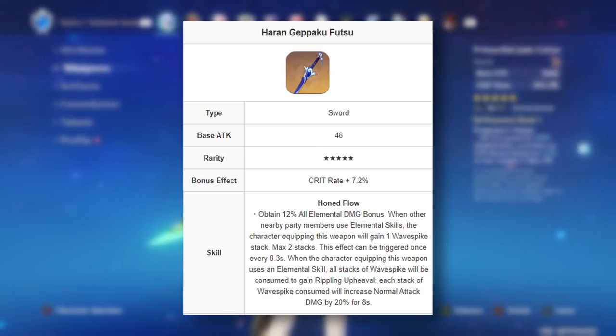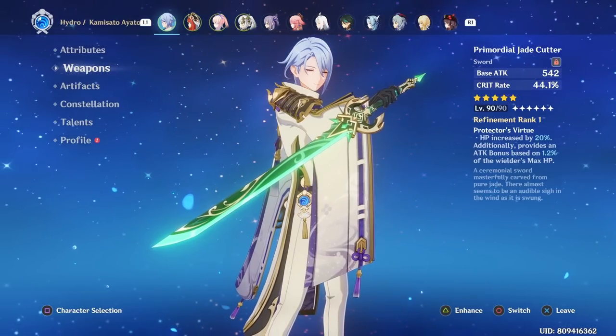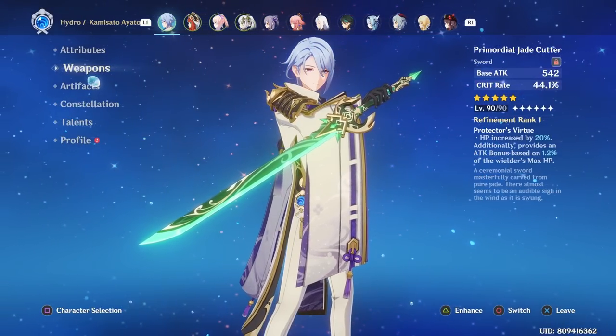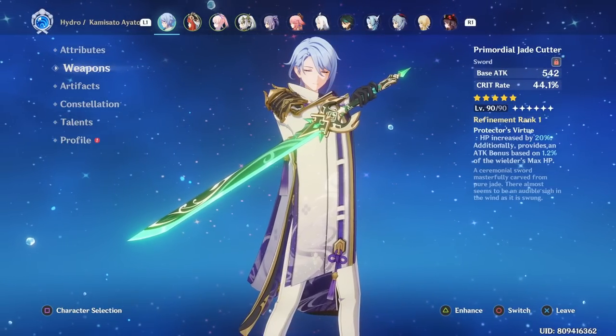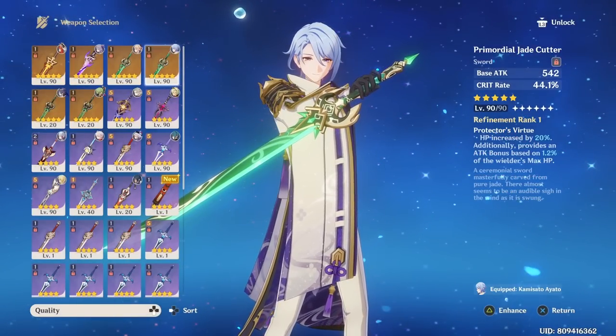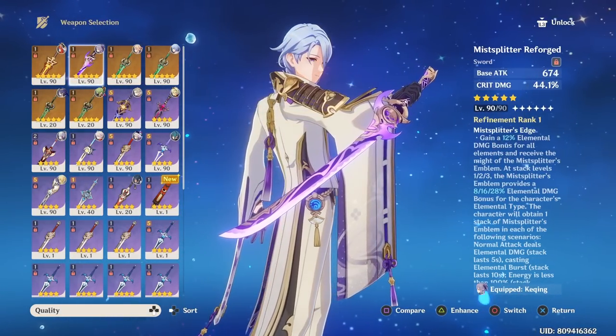For Ayato's best weapons: the Haran Geppaku Futsu is his top pick and BIS option, as it was made specifically for him. Keep in mind this weapon is only great on Ayato and difficult to use on most other sword characters. The next best overall option is the Primordial Jade Cutter, which is universally good on any sword character — just equip it and they will perform well. It provides a lot of Crit Rate, so you won't have to worry much about balancing your crit ratio.